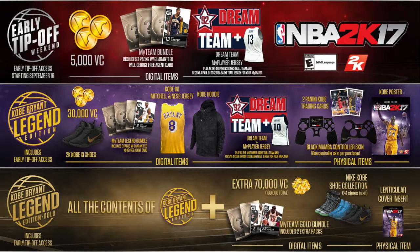The Kobe Bryant Legend Edition Gold — you get all the contents from the regular Legend Edition, plus 70,000 VC, which brings it to 100,000 total. You'll also get Michael Jordan and Kobe Bryant, 24 different pairs of shoes in your collection, and the physical poster again.